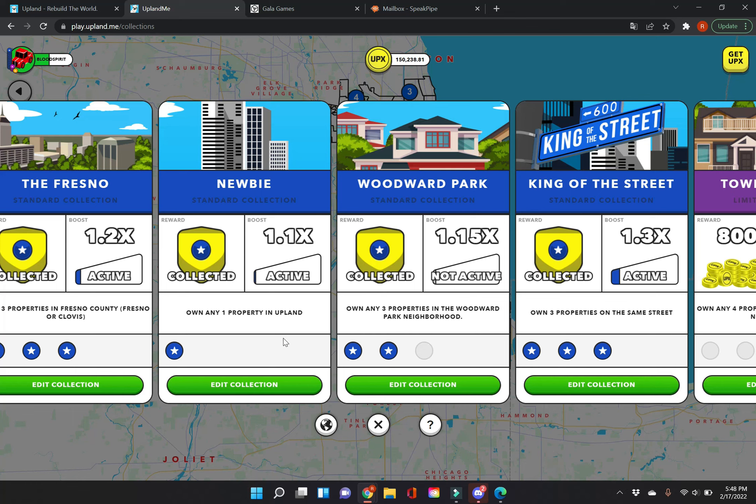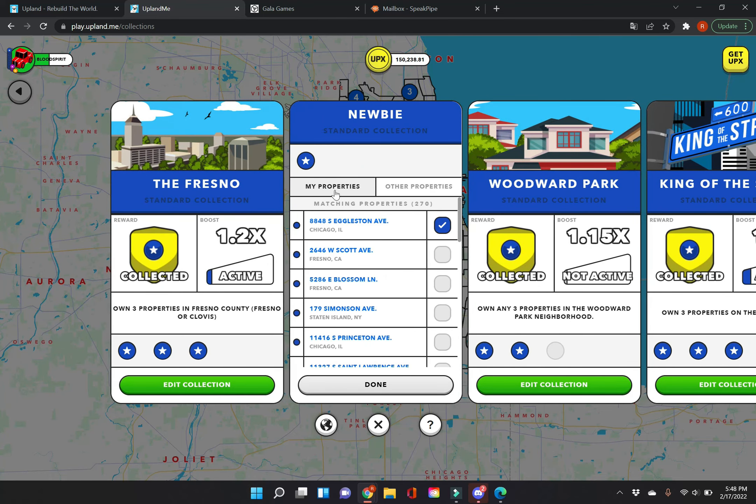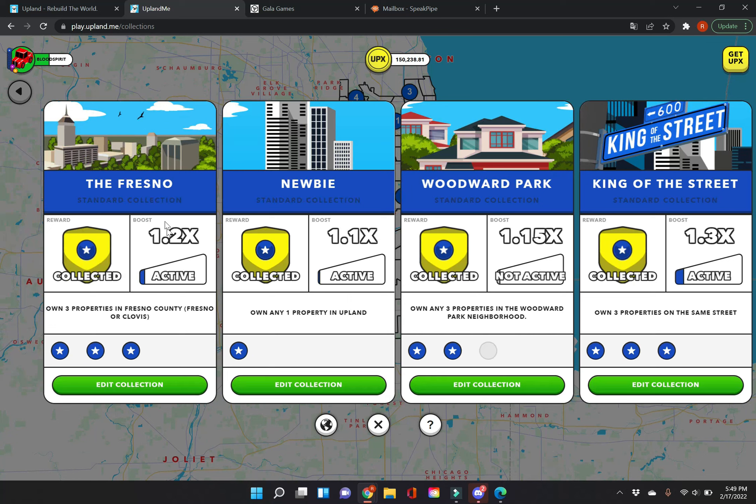The first one is the Newbie Collection. As soon as you buy a property, click on the property button and it will give you an additional 10% on your standing return. You'll also receive a bonus of 400 UPX. I've collected it already, but you'll get those 400 UPX.